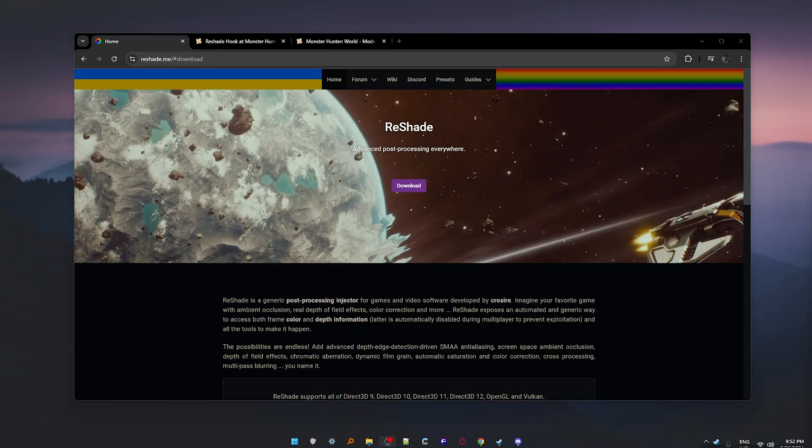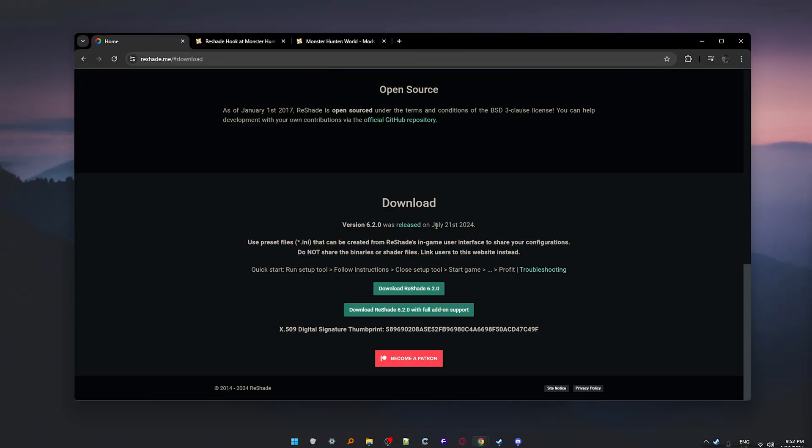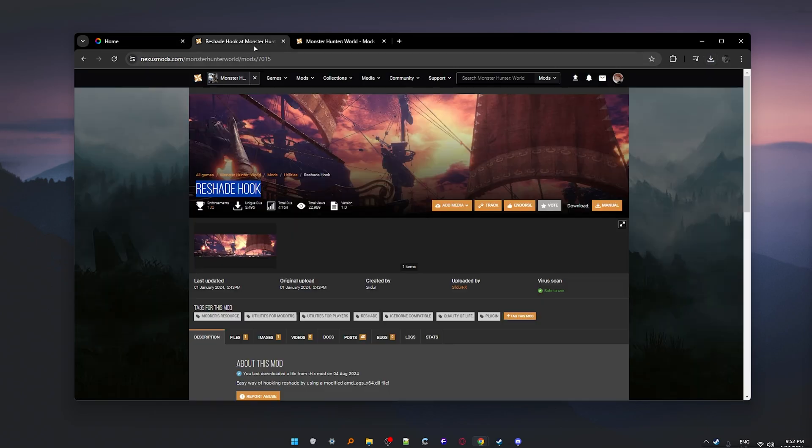So let's start by downloading Reshade. Click the download button and then download Reshade. And here's the big change — we don't need any injectors anymore, we just need to download Reshade Hook. It's so much better. Click on Files and Manual Download.